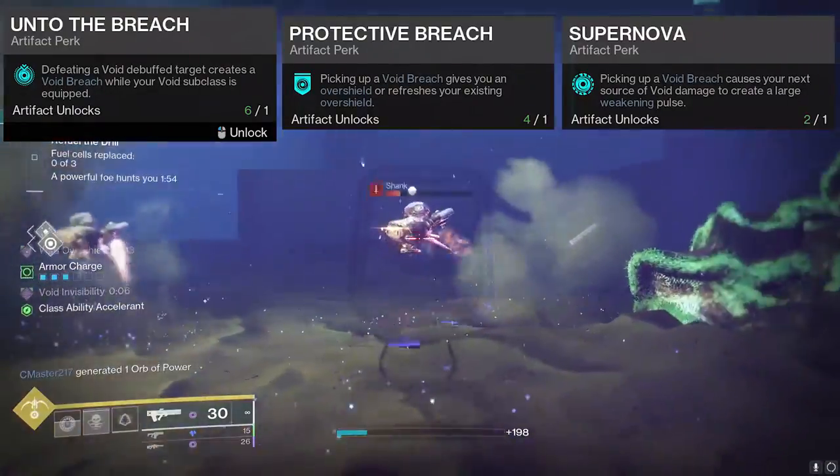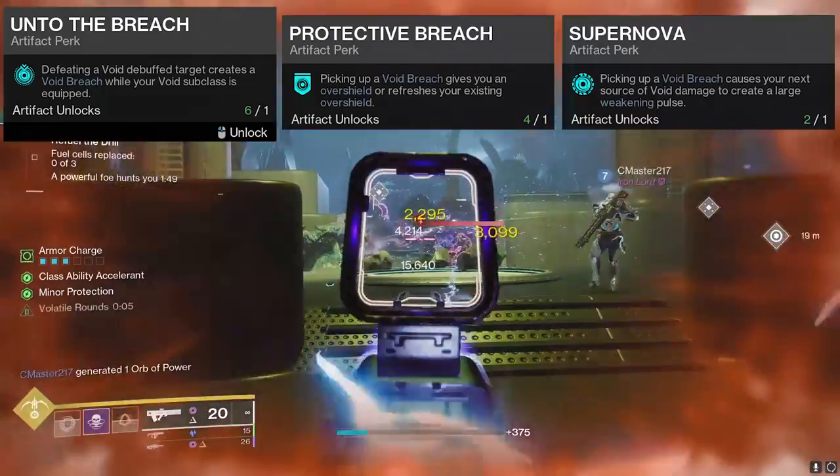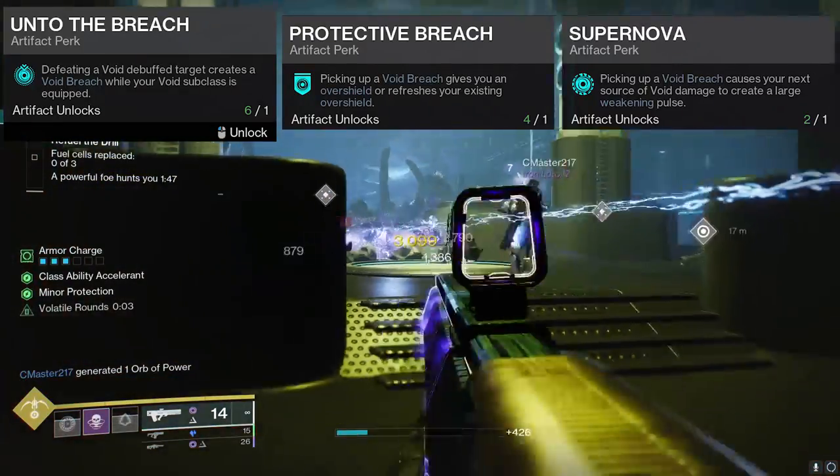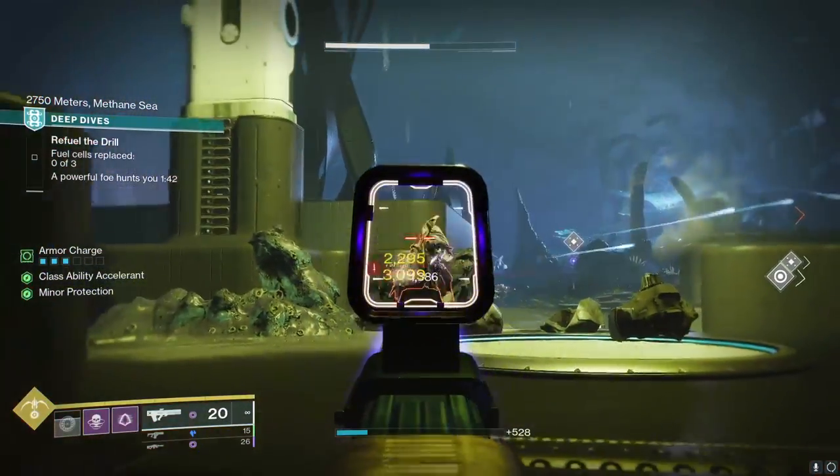Generate a free void breach, get a brand new or refresh your current overshield, and you'll also create a large weakening pulse with your next Graviton shot. Perfect combo. Get ready to try that out when the upcoming mid-season patch finally does drop.